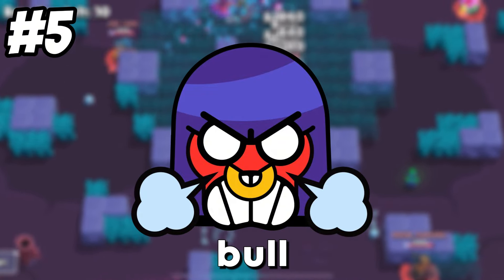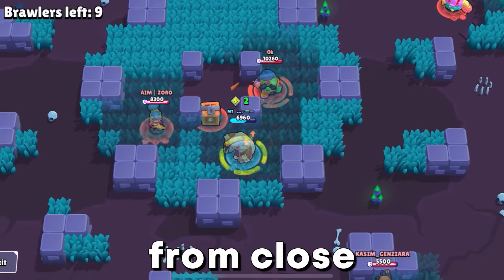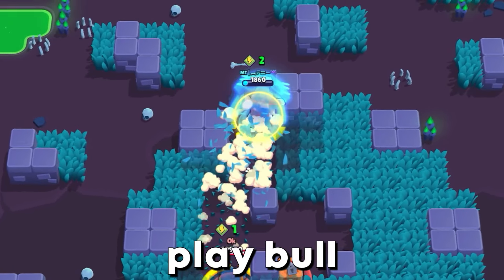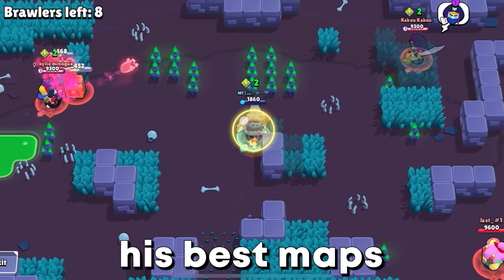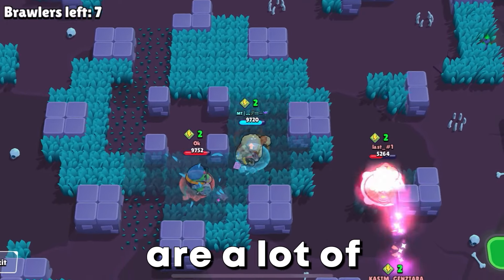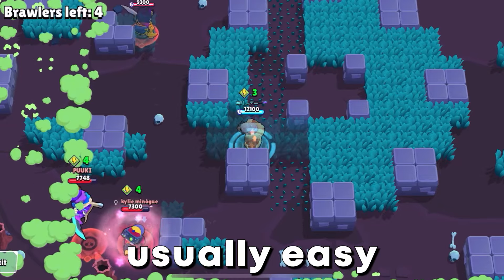Let's move on to Bull. Bull is one of the most underrated brawlers in this game. From close range he does a lot of damage and kills everyone. You have to play Bull on the right maps — his best maps are Cavern Churn and Feast or Famine. Because on these maps there are a lot of bushes, so you can surprise your opponents for easy kills.